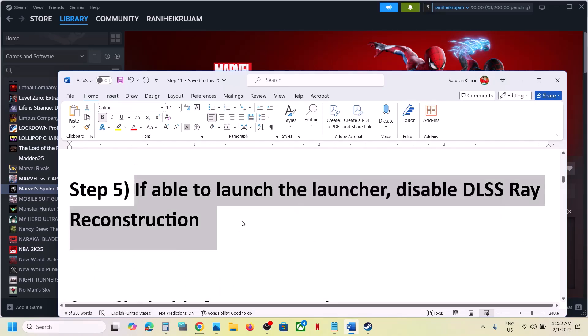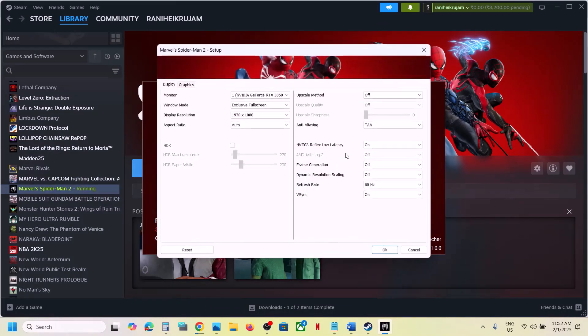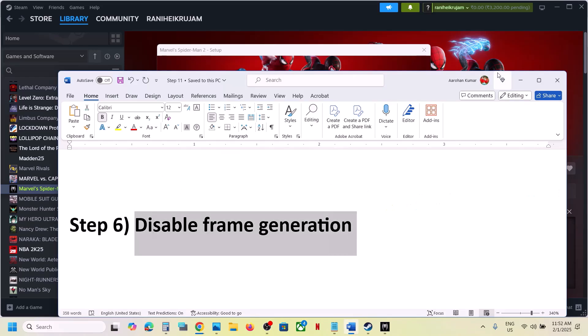The next step is to disable DLSS ray reconstruction. If you are able to launch the launcher, open the game, go to Settings, then Graphics. You will see DLSS Ray Reconstruction — if this is on, turn it off and then check.